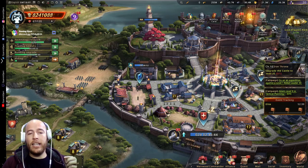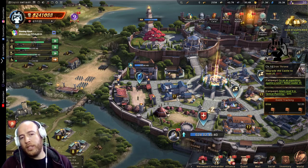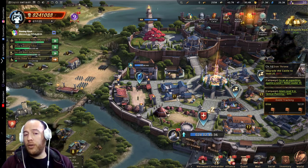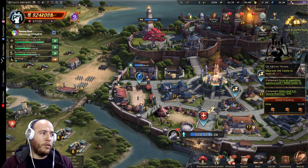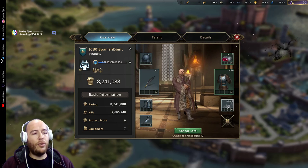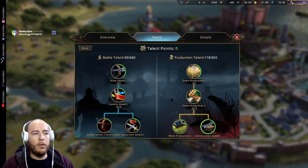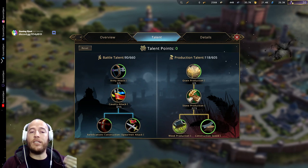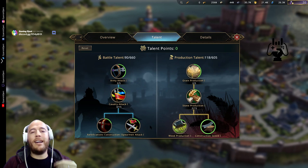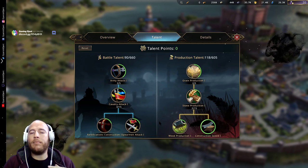We're going to start with the talents, very basic, from the top to the bottom. Talents are given to you as you level up your Lord, as you already know. You can find them on your upper left corner where you will see your Lord, and in one of the tabs you'll see the talents. These are just a couple of trees of skills that you can choose as you wish, and points are gathered as you level. It's pretty much like any other game.